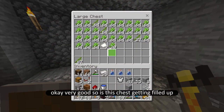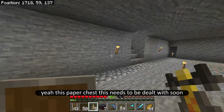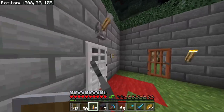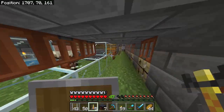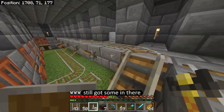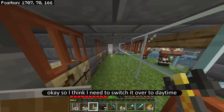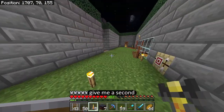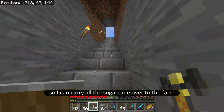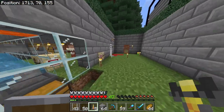Is this chest getting filled up? Yeah, this paper chest — this needs to be dealt with soon. Let's see how this farm is going over here. Still got some in there. I don't think any more is coming in. I think I need to switch it over to daytime. I've cleaned out my inventory so I can carry all the sugar cane over to the farm, and I think I'm going to start trading the paper with the librarian villagers.